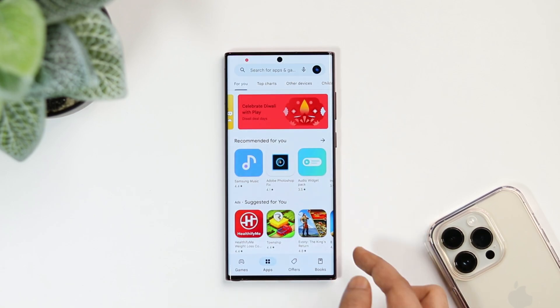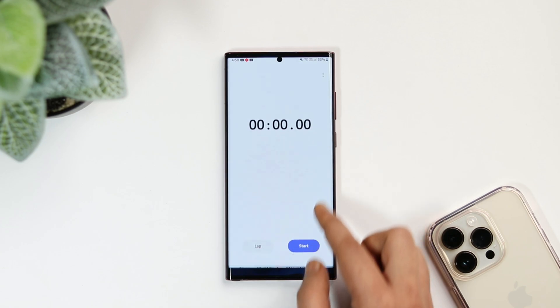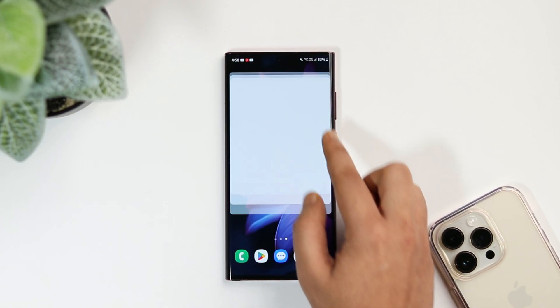Overall, the UI feels extremely smooth without any issue, and when it comes to animations, there are definitely some improvements when compared to One UI 4.1.